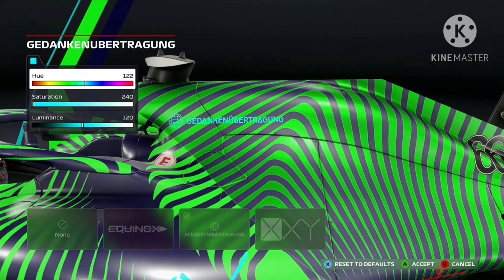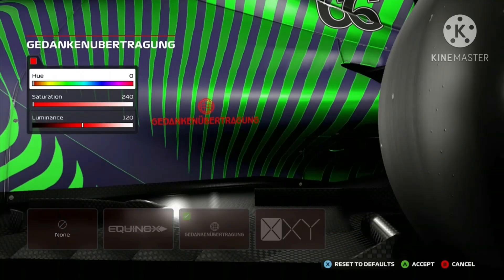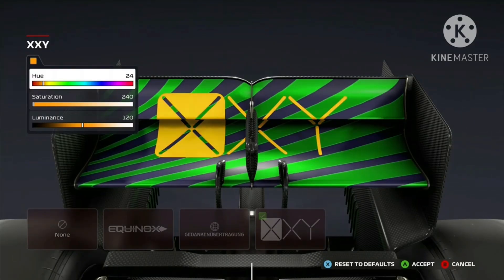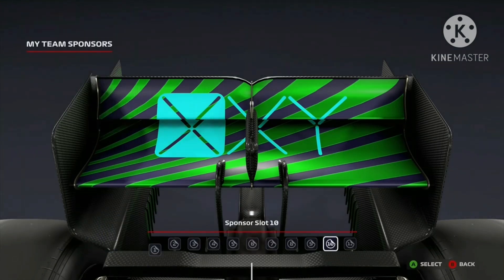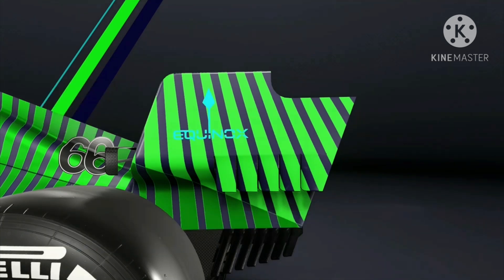This looks like the second slot for this long sponsor, so just one more slot for it. Equinox is on the rear end as well, so that's the four slots for Equinox, four slots for XXY, and three slots for the other sponsor.